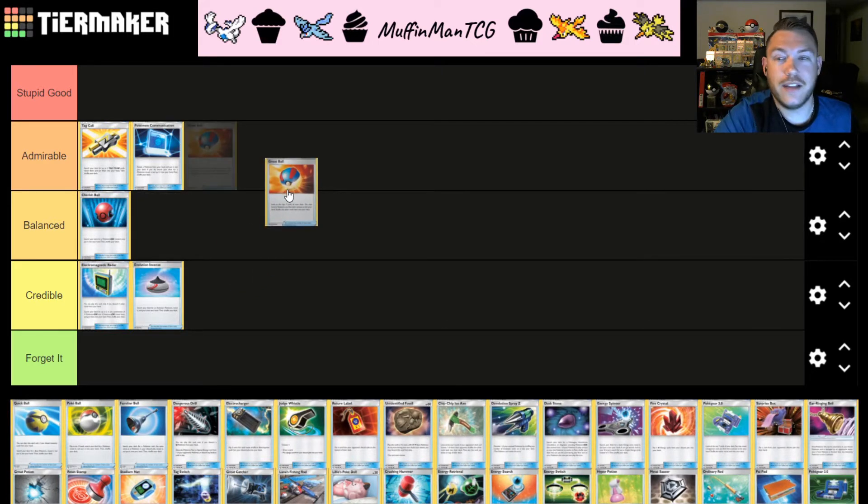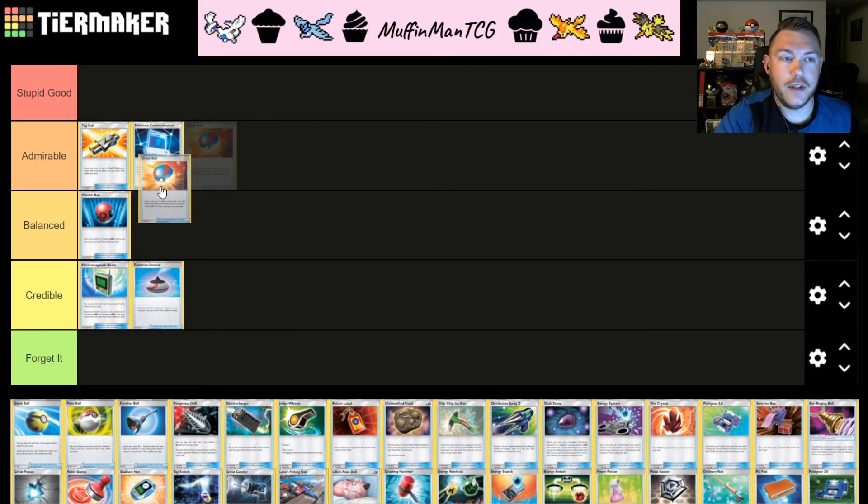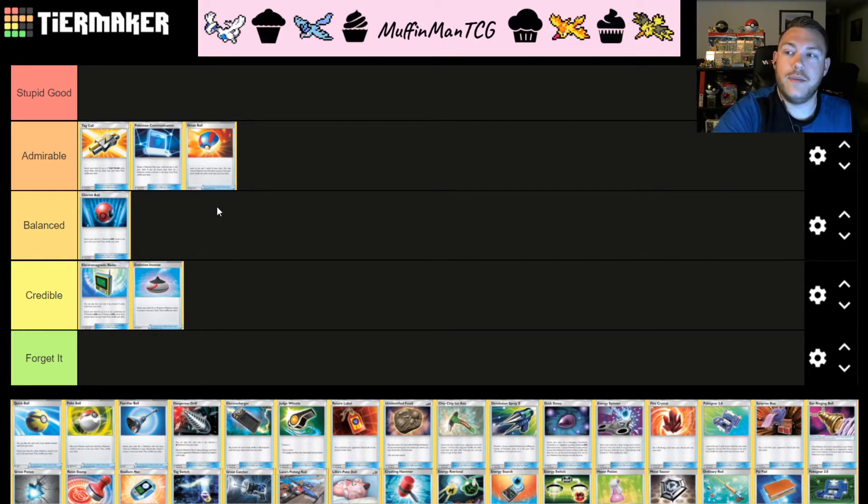Great Ball has been around for a long time. It allows you to look at the top seven cards of your deck and pull any Pokémon you find there. It's kind of like a Max Elixir but for Pokémon. Right now it's probably the most flexible ball search we have. Pokémon Communication can grab any card but requires a Pokémon already in hand; Great Ball doesn't require that. We'll always be tossing back and forth between Great Ball and Pokémon Communication, so I'm putting Great Ball in the same category and power level as Pokémon Communication — those two will be interchangeable as we build decks.